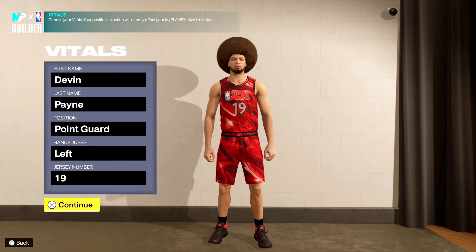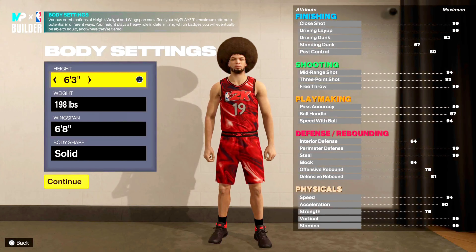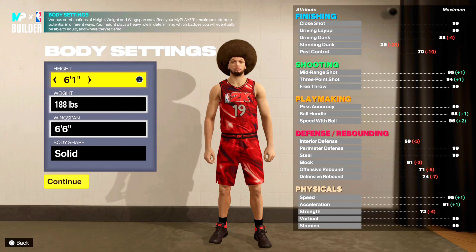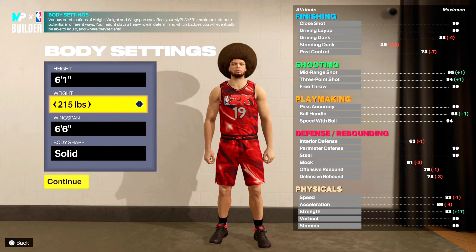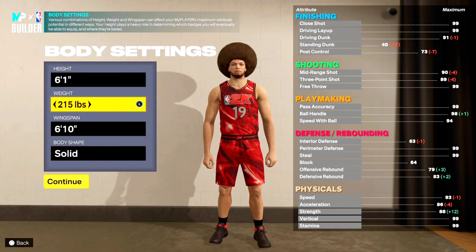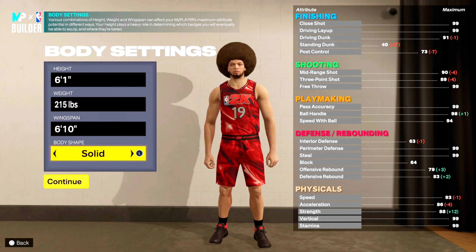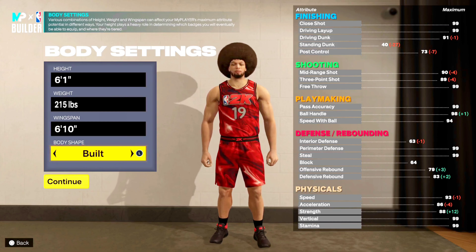I've been messing with the builder for a while and this is the build I came upon. I think this build is both hilarious and fun to use. You're gonna want to go 6'1, 215 pounds, and 6'10 wingspan — basically Donovan Mitchell's body type with a lot of extra weight. Just look at this monster, this walking tank. We've got the built body shape.